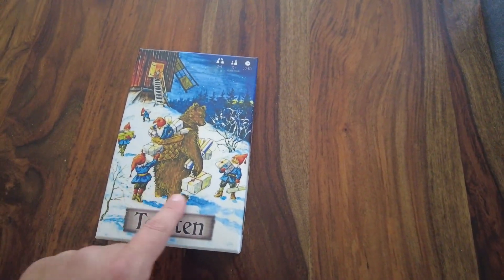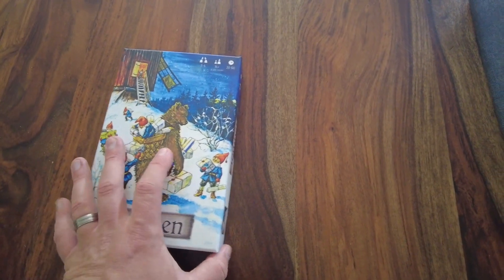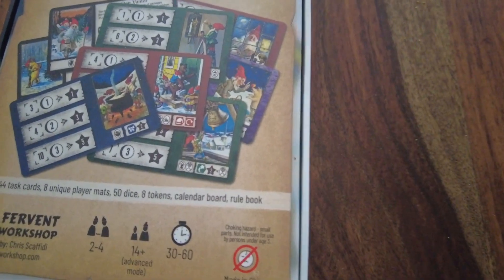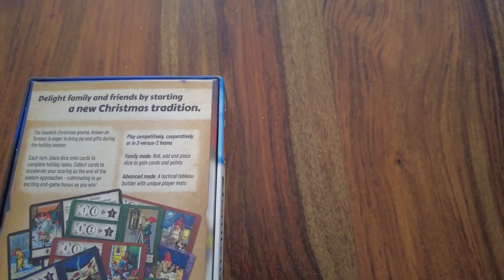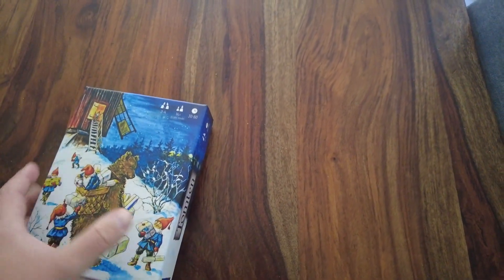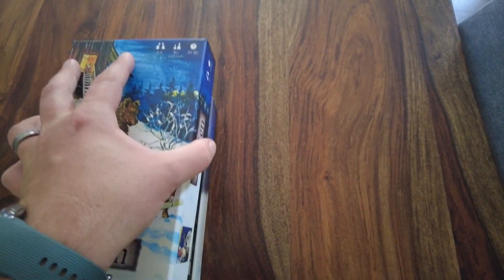I love the artwork here on the front of the box — all of the gnomes filling up the bear with the presents. Here's the back side of the box. Again, there is everything that comes in the box. The blurb I read: a delight family and friends by starting a new Christmas tradition. This one is coming to crowdfunding in October, I believe, so you'll be able to check that out in just a couple of months.